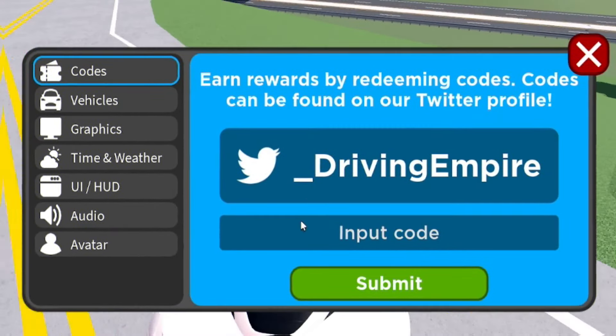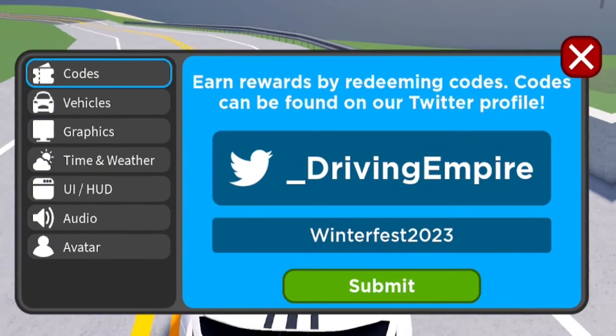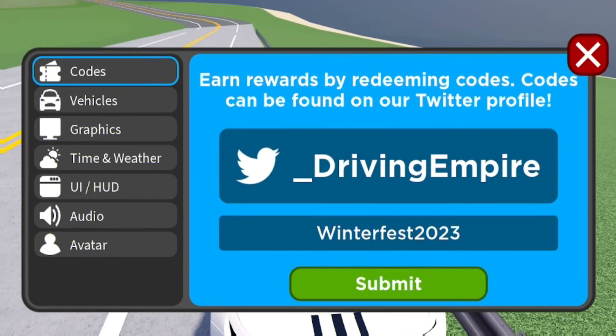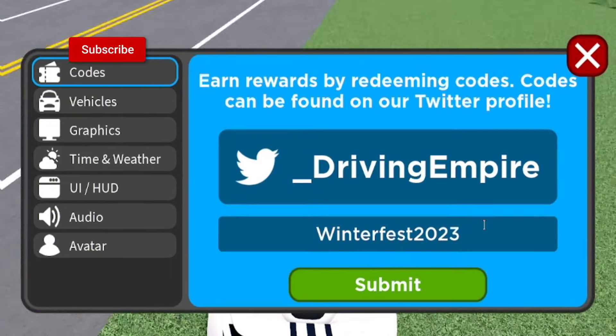The first code today is Winterfest2023 — that's W-I-N-T-E-R-F-E-S-T-2-0-2-3. Type that in and click submit. That's going to give you guys some nice rewards. I've already claimed that code.